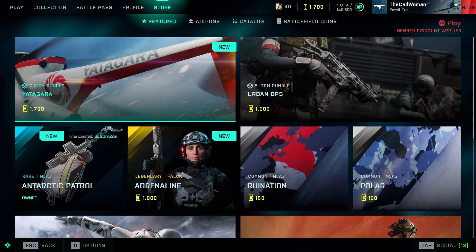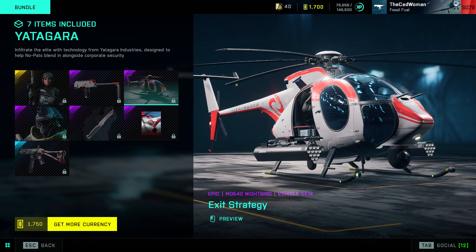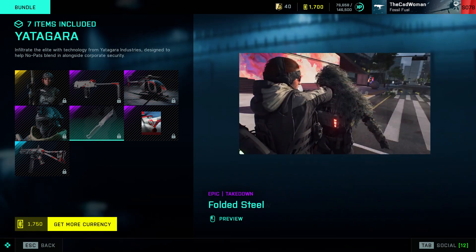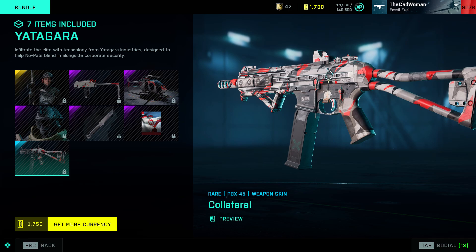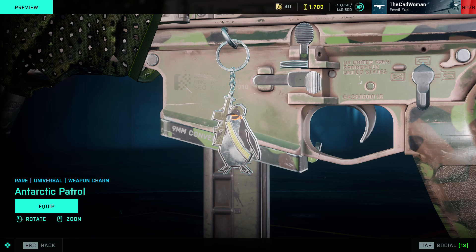In the item store we got another new cosmetic bundle called Yatagara, which includes a specialist skin for Falk, a weapon skin for the MP9, a vehicle skin for the Nightbird, a headgear for Dozer, another takedown animation, a player card background, and a weapon skin for the PBX. We also got a new free item this week — it's a weapon charm called Antarctic Patrol and can be claimed by all players within the next seven days.